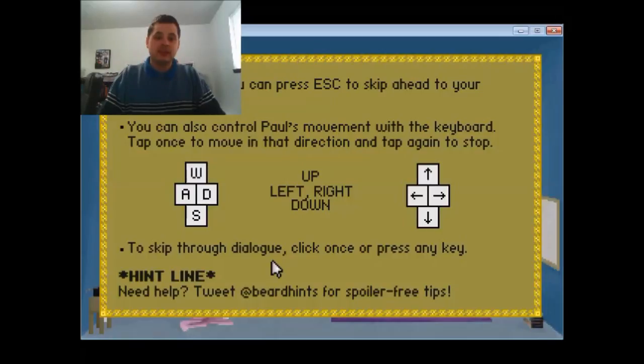While walking, you can press escape to skip ahead to your destination. You can use up, down, left, right to skip through dialogue — click once. If you need help, you can tweet at the beard hints for spoiler-free tips.